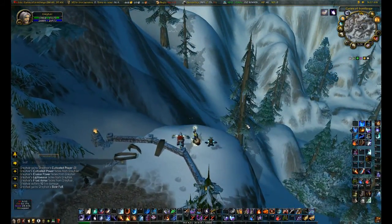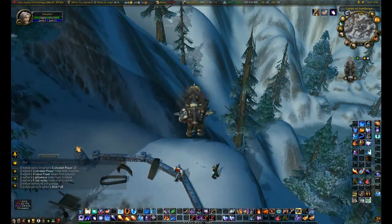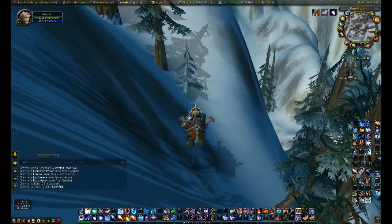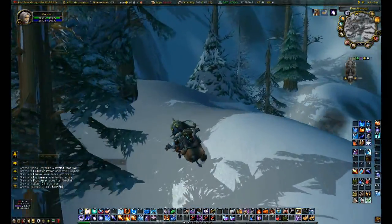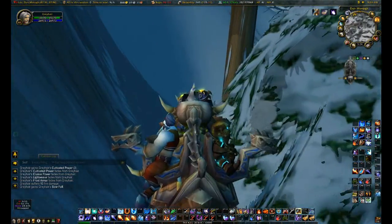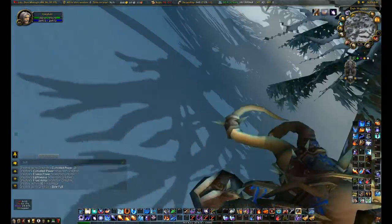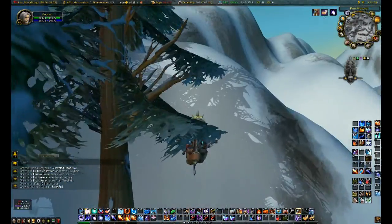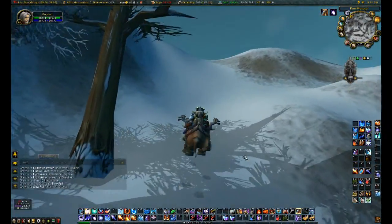Basically, come here, hit slow fall, and jump over to these two trees. Then we just run up here, jump out to the left of this other tree, jump a couple times, and run up to the top of the mountain.